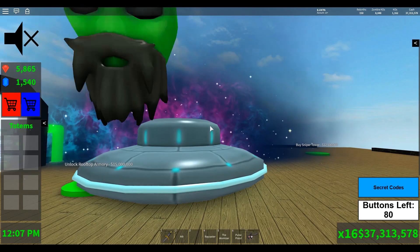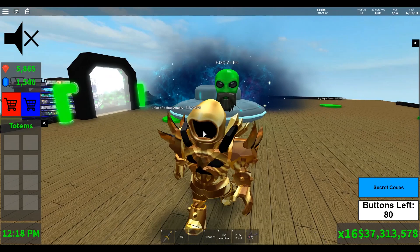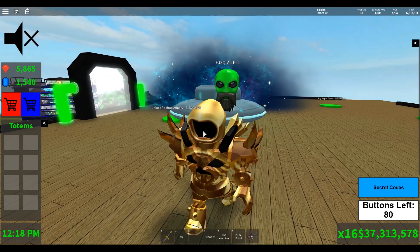So that was the tour of the space station and all the cool things you can unlock up there — awesome pets, awesome weapons, and this really cool UFO to fly around in. I hope you enjoyed the video. If you could, I'd really appreciate it if you hit that like button and make sure you subscribe so you don't miss out on any other content. Thank you for watching. Have a great day.